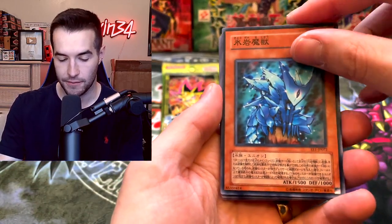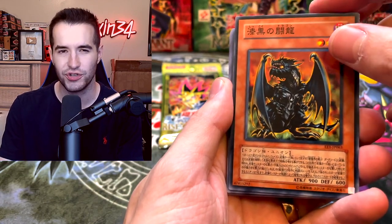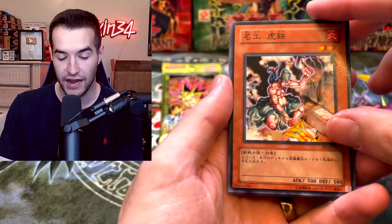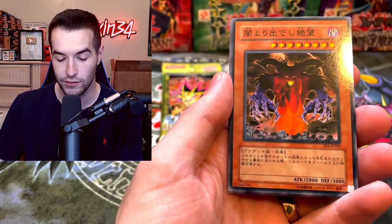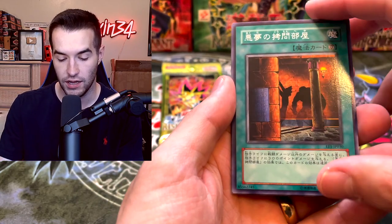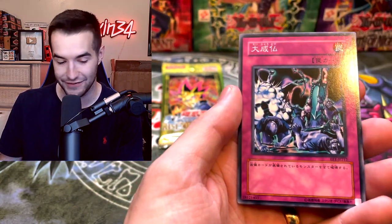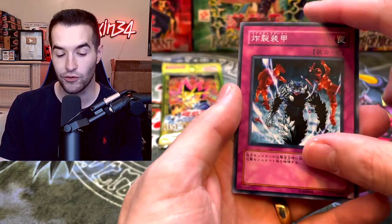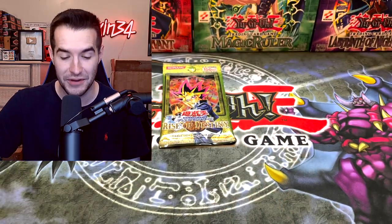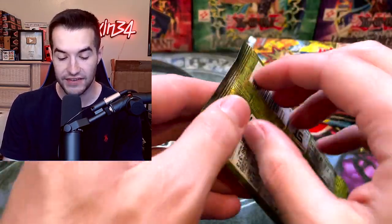Pulling from more packs - Freezing Beast, Gravekeeper's Spy, Pitch-Dark Dragon, Iron Blacksmith Kotetsu, Despair from the Dark, Frontline Base, Dark Room of Nightmare, and then Metamorphosis as a super rare - a pretty nice card! Also Sakuretsu Armor and Tribe-Infecting Virus - a good rare. Final OCG pack is Rise of Destiny, and we pull Harpie Girl as a classic card.